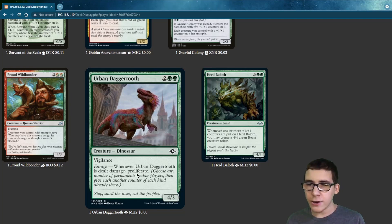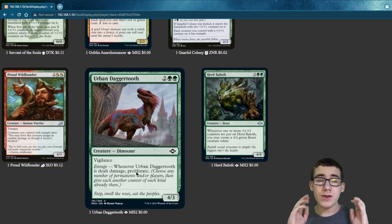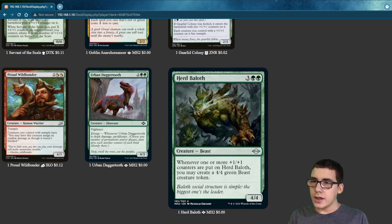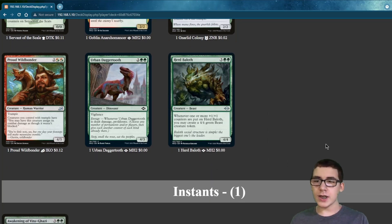Urban Daggertooth has Enrage — whenever it's dealt damage, you proliferate. And Herd Baloth — whenever one or more counters are put on it, you create a 4-4 Beast. That's really neat.